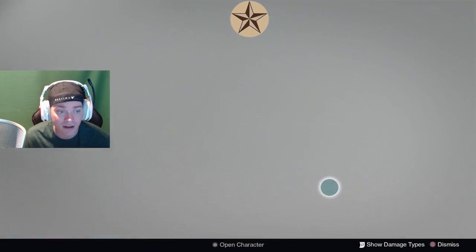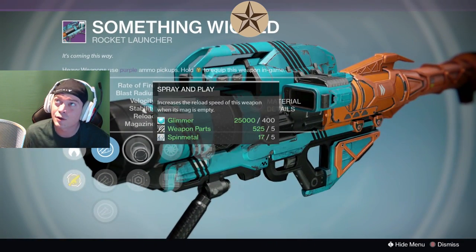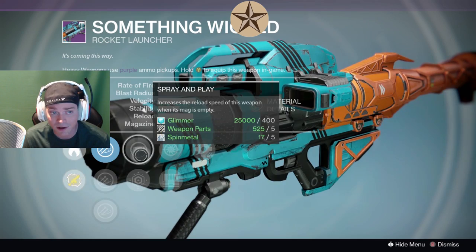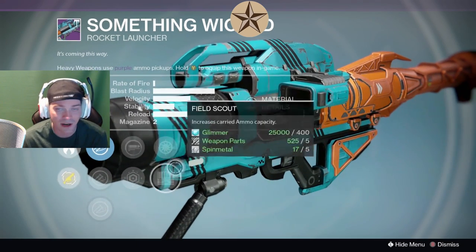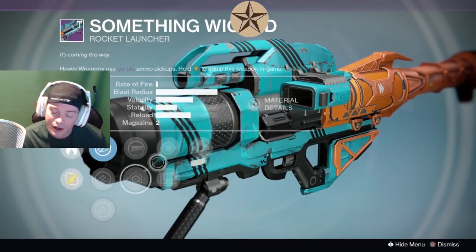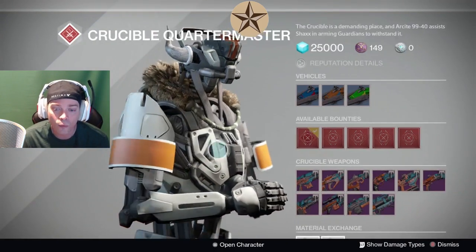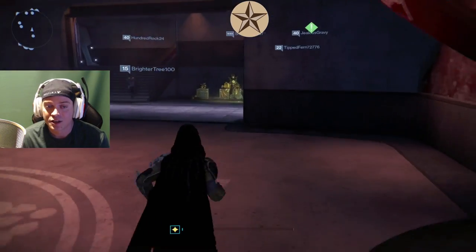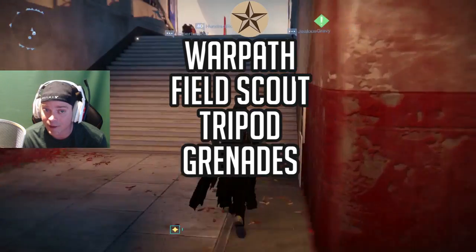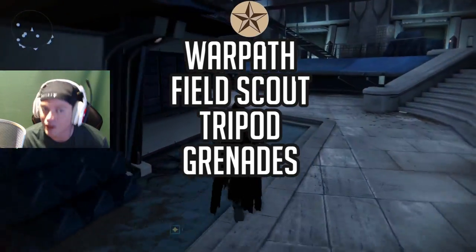We have another Rocket Launcher that is decent this week — this one's aggressive, Smart Drift, Counter Mass. The reserve is either six or eight for the Unto Dust. But again it's the same thing: Spray and Play, Field Scout, Grenades and Horseshoes — really good this week. Snapshot, Last Resort. And I believe the one from Future War Cult is actually Tripod, Grenades and Horseshoes, or Tripod Tracking, with Field Scout. So it's a week for Rocket Launchers.